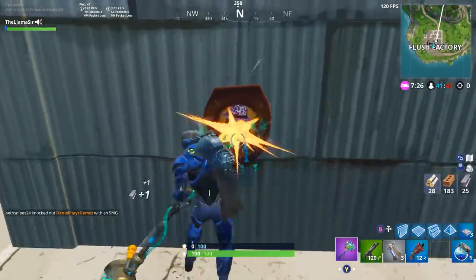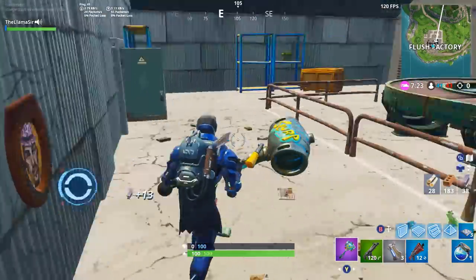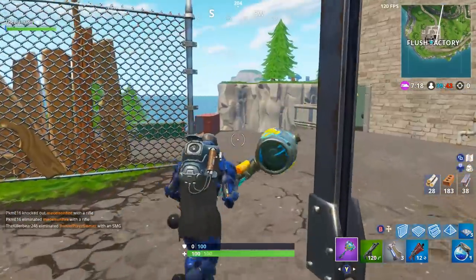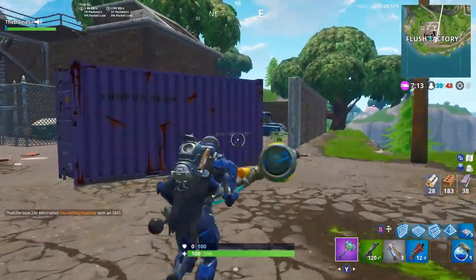There is also this picture frame right here, but for some reason that one is actually part of the wall, oddly enough. But yeah, if you're ever in Flush Factory, that might be an interesting way to get some mats if you decide to drop over here.